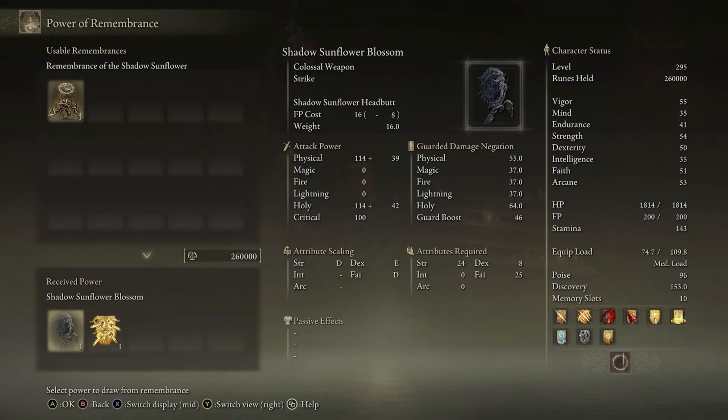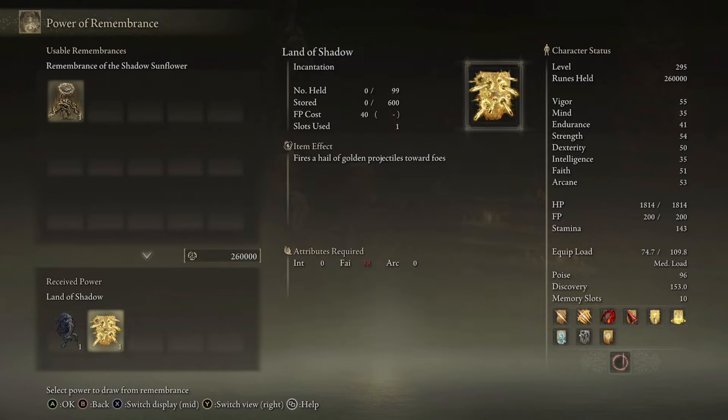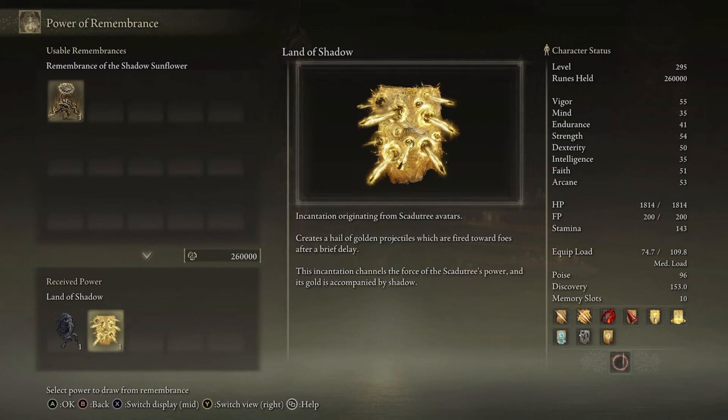Your options for Remembrance rewards are the Shadow Sunflower Blossom, which is essentially a giant hammer that does a cool effect when you slam it on the ground — it causes a giant area-of-effect similar to the move it uses against you during the fight. Your other option is a Land of Shadow Incantation requiring a high Faith level of 58 to use. Think of all the different beams it shoots at you during one of its moves in the fight — that's exactly what this incantation does, and you can get it for yourself.